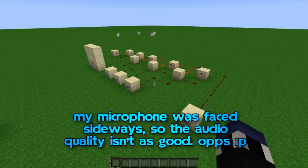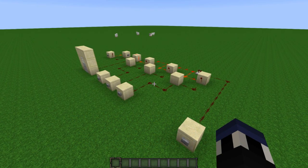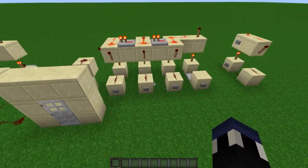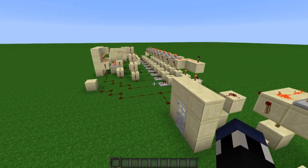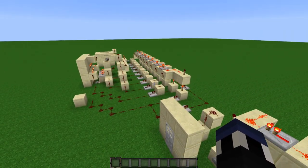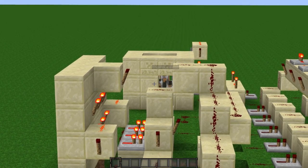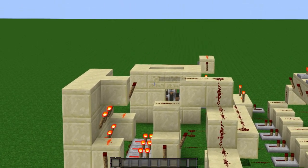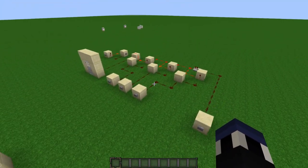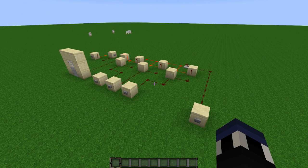Hey guys, Antronome here and welcome back to another Minecraft video. Today is the Redstone Experiment Episode 3. I know it's been quite a while since I've made one of these because I just haven't had any ideas for an experiment, but today I am going to be experimenting with a different kind of combination lock in Minecraft. Excel over there, trapped in that jail cell, is awaiting me to go unlock them.